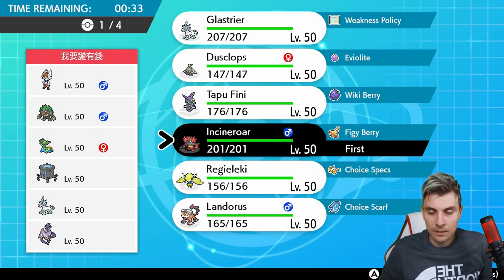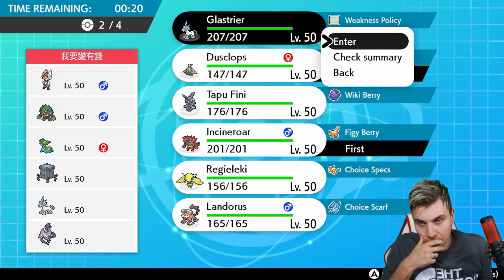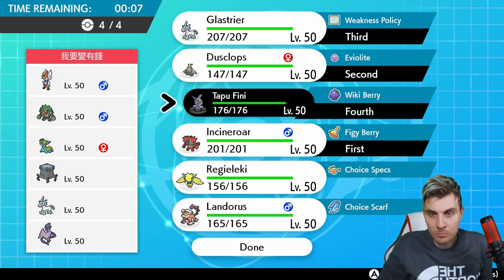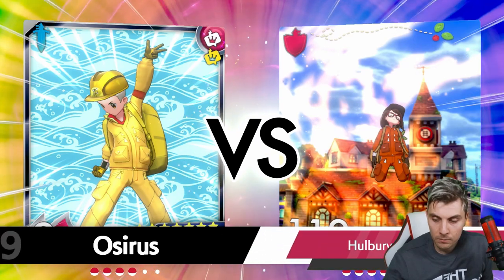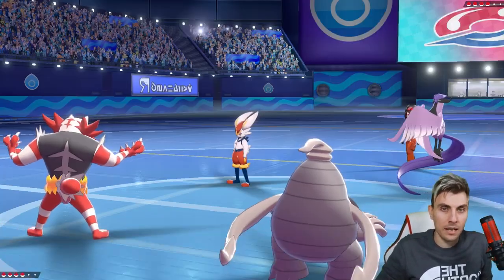I think they're probably going to lead Rillaboom. Let's go Dusclops, Glastrier, and Tapufini - the only problem is we struggle a little bit against Stakataka. Having double Intimidate is nice but it would mean dropping Tapufini, which could be awkward. Let's go with Landorus. Tapufini can deal with Stakataka pretty well, but having Earthquake if we get into a nice non-trick-room position could do a lot of work. Glastrier can deal with most things on their team - the double Intimidate is going to be so important, as their team is pretty physically based outside of Articuno and Gastrodon.